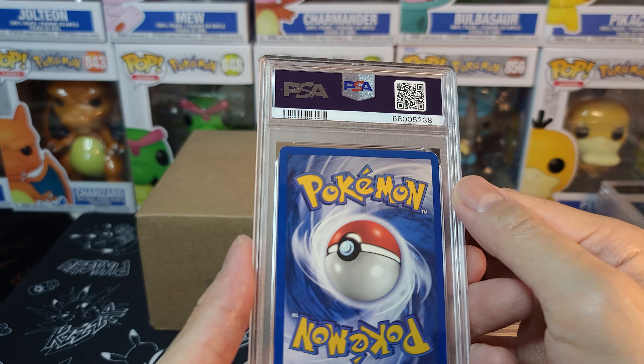Glaceon V from Eevee Heroes at a 10 — really good! I think we already had one of these. We got Special Delivery Charizard at a 9 over here. This one definitely looks better than the 8 in terms of centering on the front. Don't know what's taking away from it to get a 10 — maybe just some white dots on the bottom. What do you think? Does it deserve a 10 even with just a couple of white dots? Always interesting to hear other people's opinions on the PSA grading process.